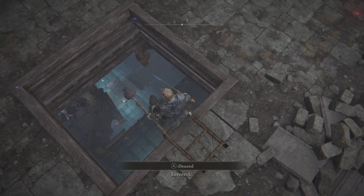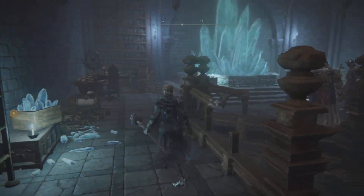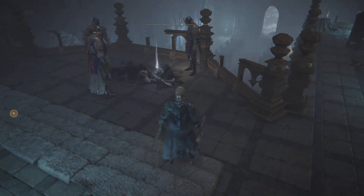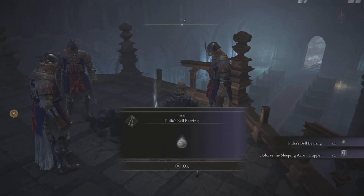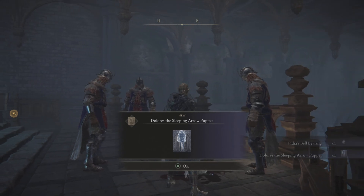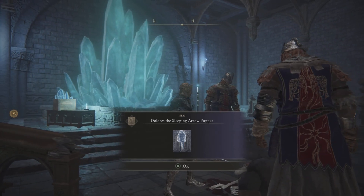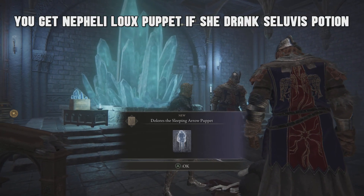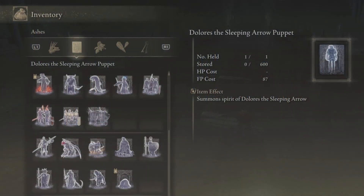He's down for the count and there are puppet stats hovering over his body. You can't kill him or anything, but there will be either the Nepheli Lu Puppet or — which I think is just amazing — Dolores the Sleeping Arrow Puppet. You also get Seluvis's ball bearing. So even if you didn't show up here before, you'll get this as long as you complete Ranni's quest line. You get Nepheli Lu Puppet if she drinks Seluvis's potion, but if you gave it to the All-Knowing, you get Dolores the Sleeping Arrow Puppet.